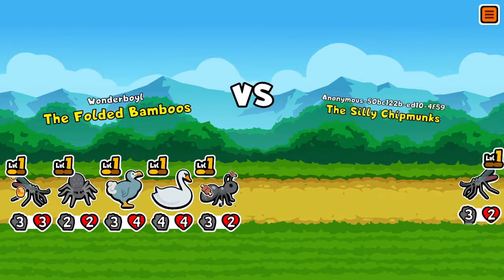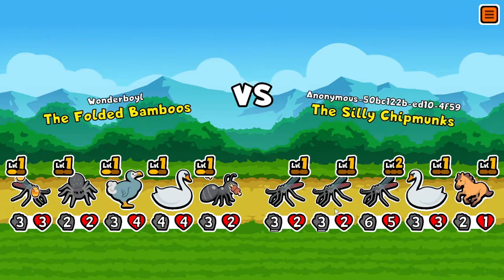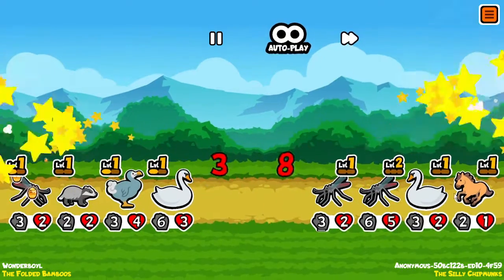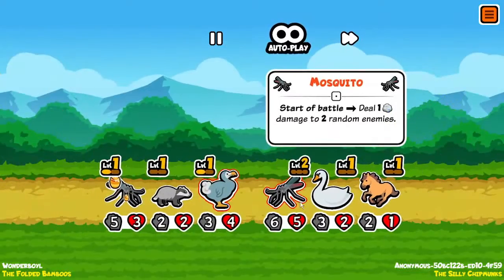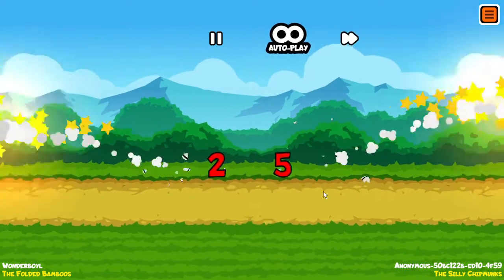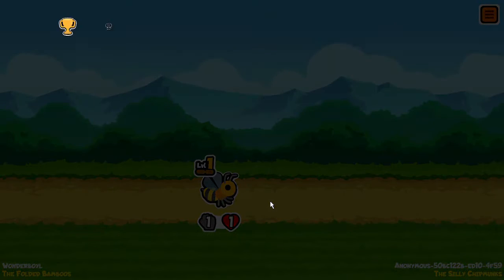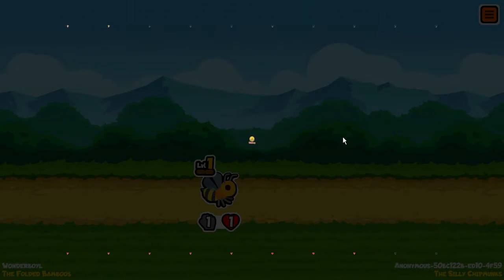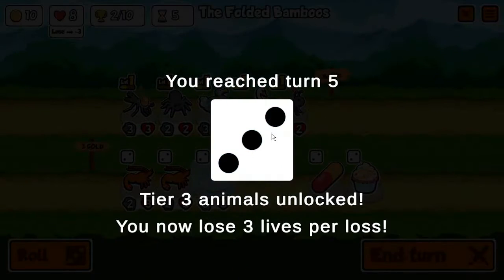The ant should pack a pretty good punch. That just killed that spider. Holy crap — I just realized this guy has three mosquitoes. Honey Badger — that's a pretty good one. I won and the bee was so useful. We've already gotten two victories and it's round four, so we're doing pretty decent.